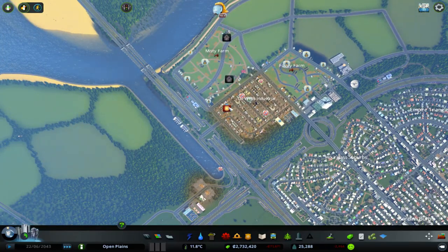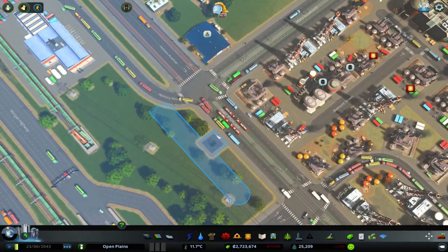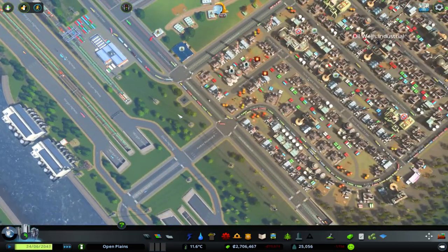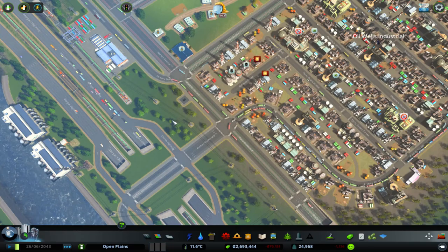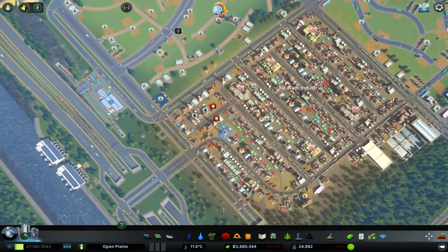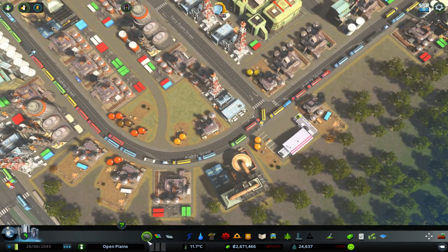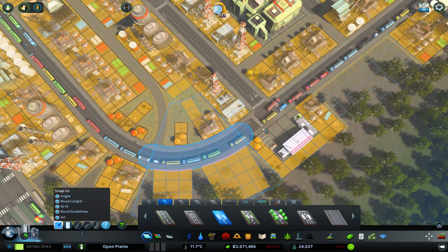I don't know what to do really about all this traffic, because I don't think it's going to flow no matter what I do at this stage. It's a little bit annoying. But it's just because we're super successful — that's the only problem with it. What it could do is upgrade that road the other way around, so that then it can do two lanes all the way down.